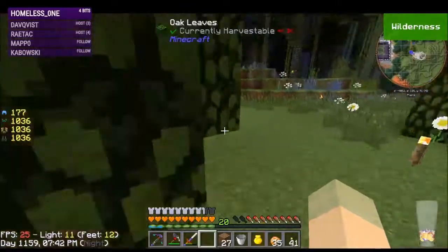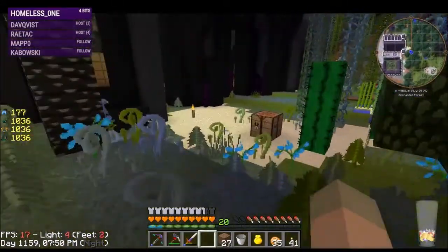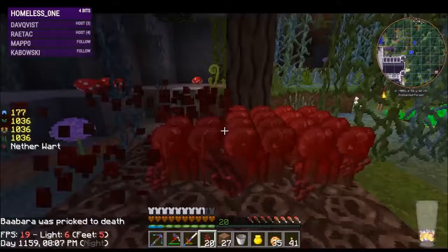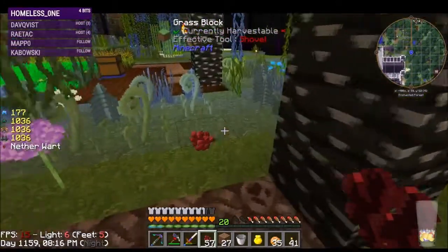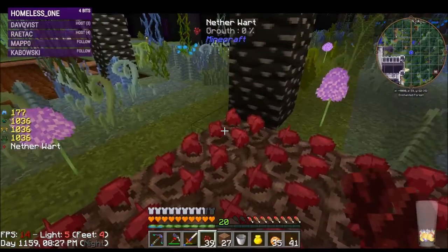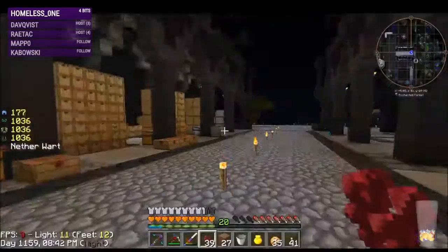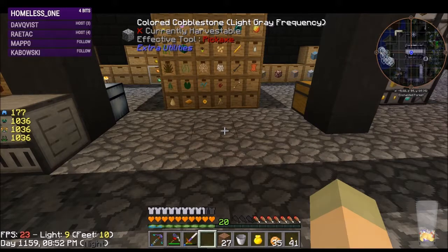Now we need to do the same thing with nether wart — I have a pretty decent field over here so I may not have to alter it. I might need to make it bigger. This should net me at least 16 to make me happy — 32 would make me happier. Oh, we got 39 so I'm not gonna make this any bigger. We can do our pre-contagio and our Messes pretty decently now. Let me mark that — that feels comfortable.